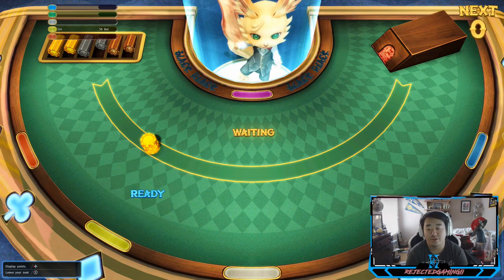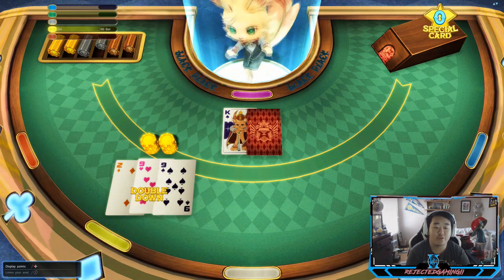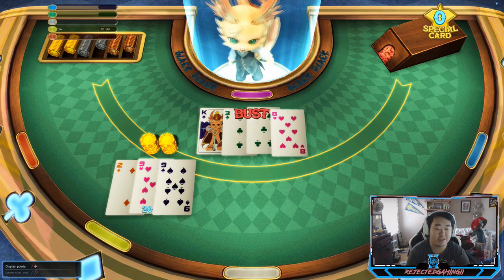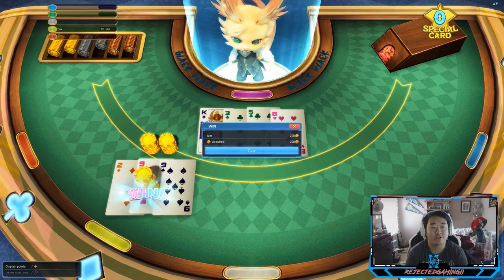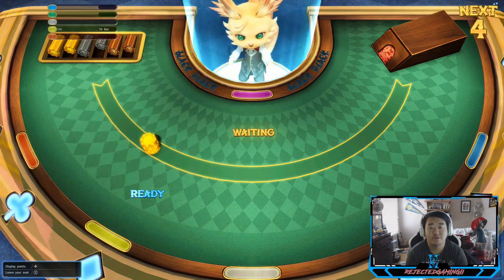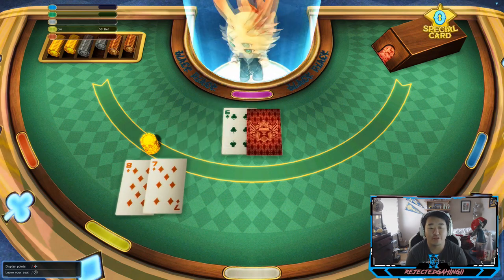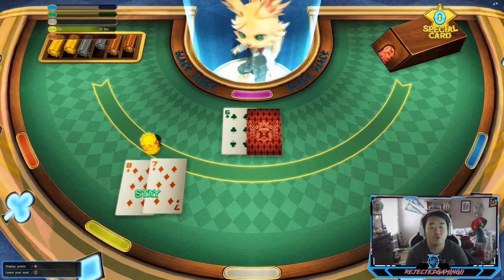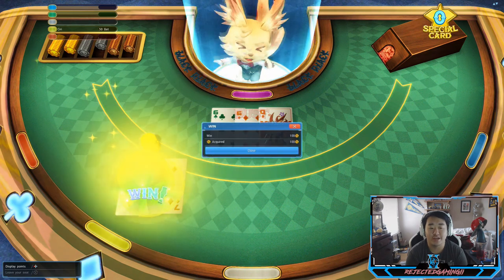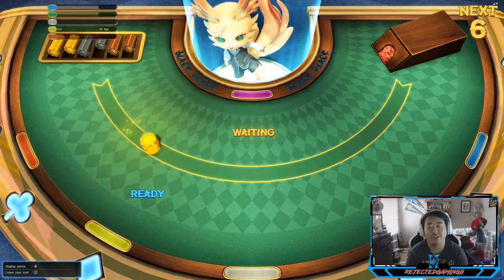I'm decent at blackjack. This game plays a little bit different — the payout structure is slightly different so you do gotta factor that in. I got an 11, gonna instantly double down. Didn't get 21, but if you get 21 it's a Nyak bonus and that's extra points — it's almost like getting a blackjack. There's a nice win. This is my go-to money maker here in the casino.